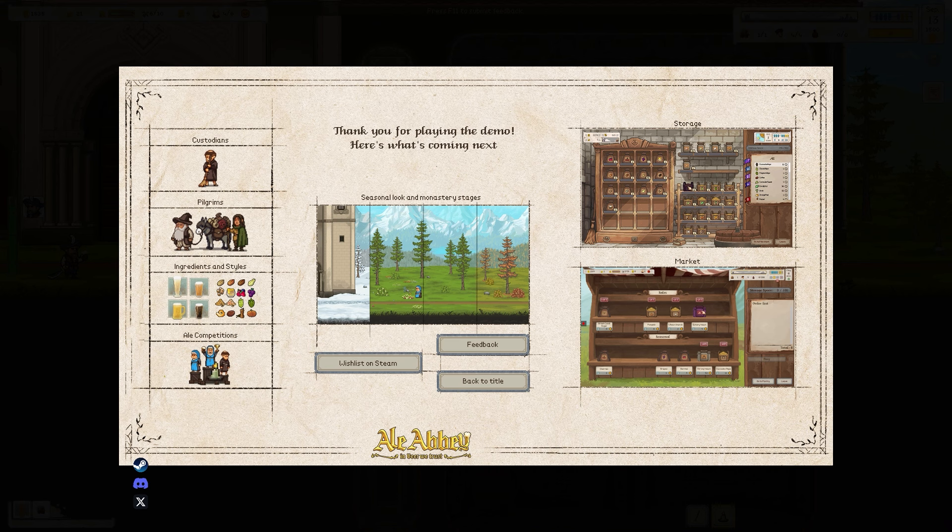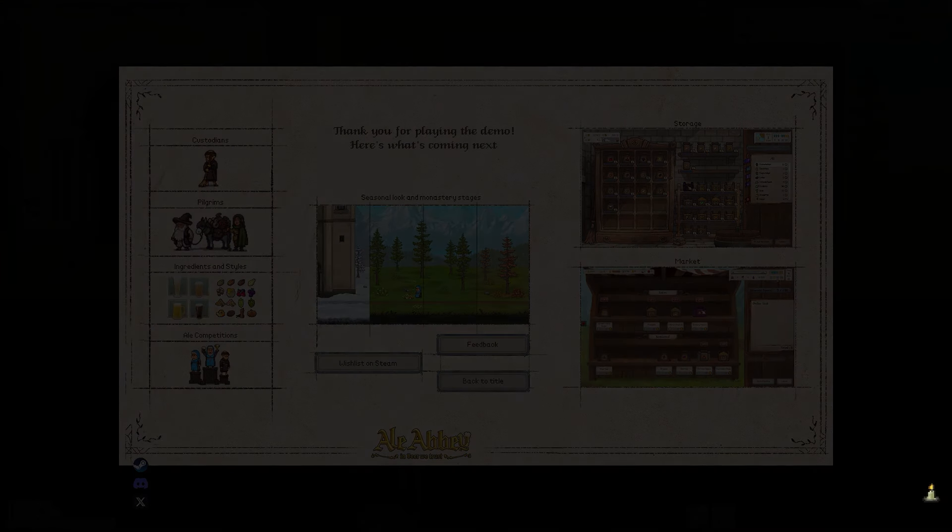I was going to light the cellar, but it says: 'Thank you for playing the demo. Here's what's coming next: custodians, pilgrims, ingredients and styles, ale competitions, seasonal look and monastery stages — that looks very pretty — storage and markets.' That's been a bit of Ale Abbey.